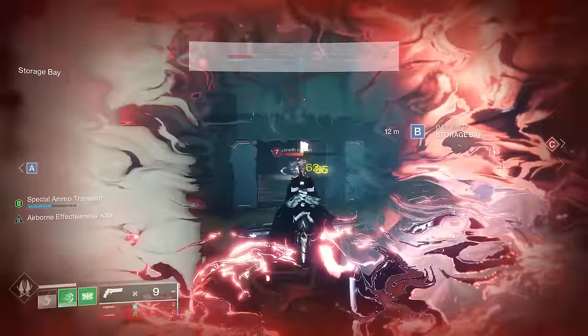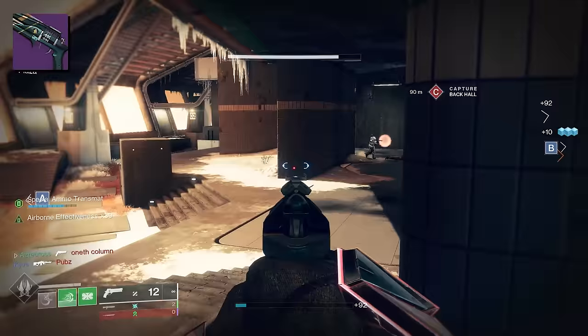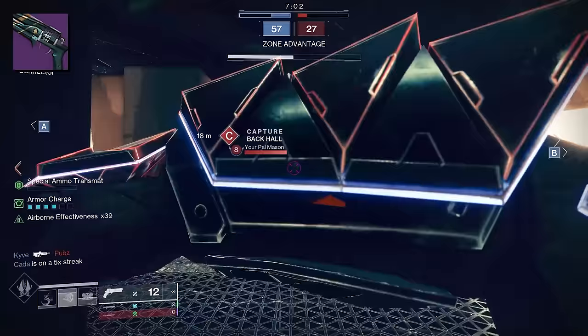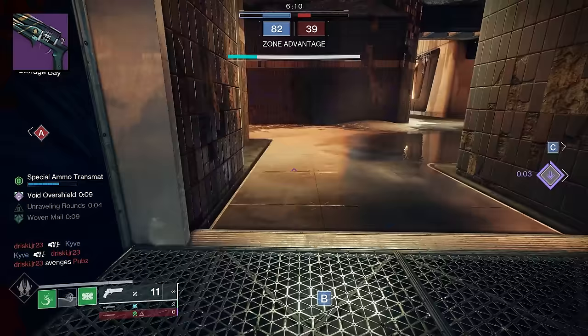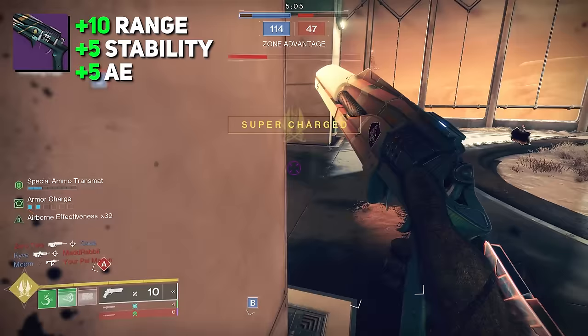With that being said, let's start by comparing the stats of Midnight Coup with some of our favorite 140 RPM hand cannons in the kinetic slot. Considering this was originally a 150 RPM hand cannon, Bungie made sure to pick up the stats slightly — something Chris Proctor revealed on the Destiny Massive Breakdown podcast. They gave it plus 10 range, plus 5 stability, and plus 5 airborne effectiveness.